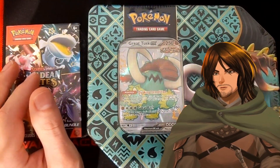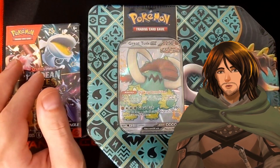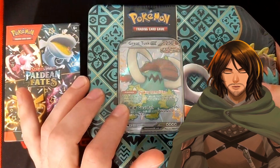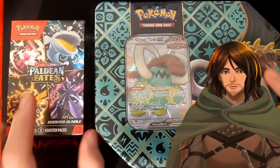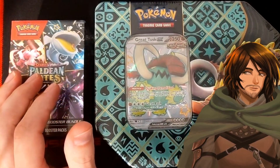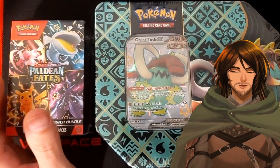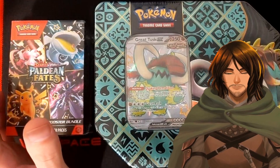Alright, hello everyone and welcome. Today we have found in my local store a promo tin for Great Tusk EX for Paldean Fates, and I can't believe we found a six-pack booster. Before we open these, I just wanted to say thank you to everyone for their support, their comments, subscribers old and new — and definitely everything, because this is a lot of fun.